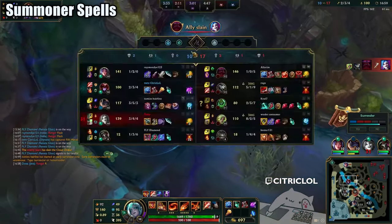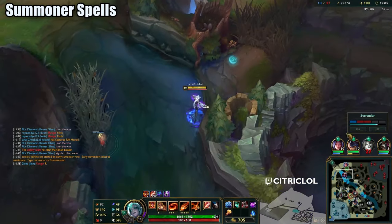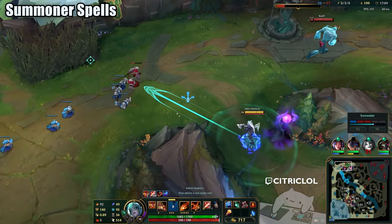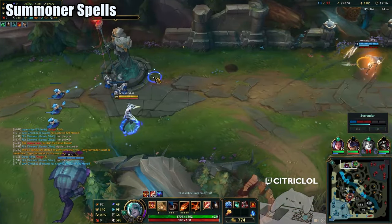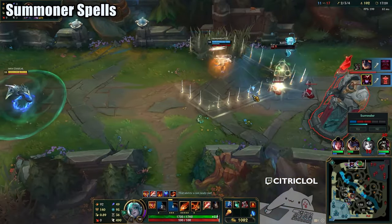Let's talk about summoner spells. When do you take Chilling Smite vs Challenging Smite? From what I've seen, this is usually up to preference. On AP Bruiser, I always go for Red Smite as I get the Frostfire slow early on. On AP, I usually go Chilling Smite as it can help you land abilities and it also procs Dark Harvest. On AD, I take Red Smite vs Melee Champs and Blue Smite vs Ranged Champs.